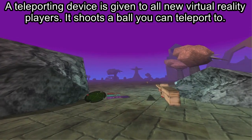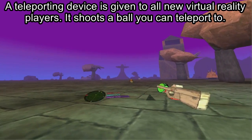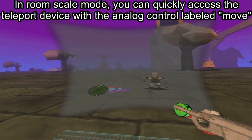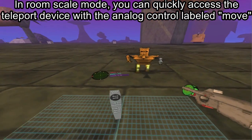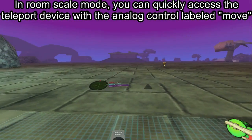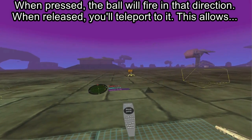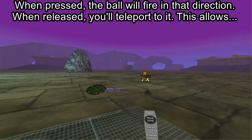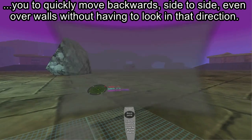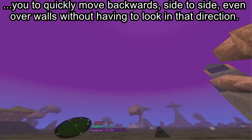A teleporting device is given to all new virtual reality players — it shoots a ball you can teleport to. In room scale mode, you can quickly access the teleport device with the analog control labeled Move. When pressed, the ball will fire in that direction; when released, you'll teleport to it. This allows you to quickly move backwards, side to side, even over walls without having to look in that direction.